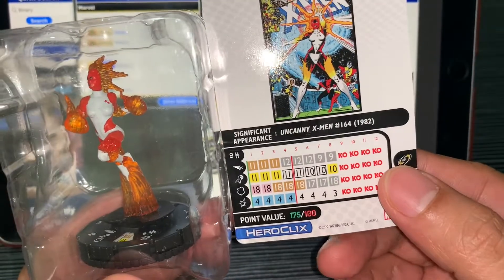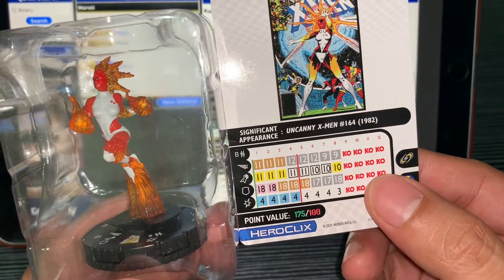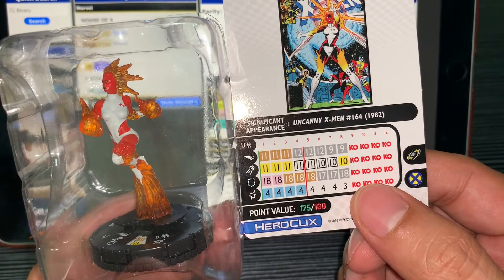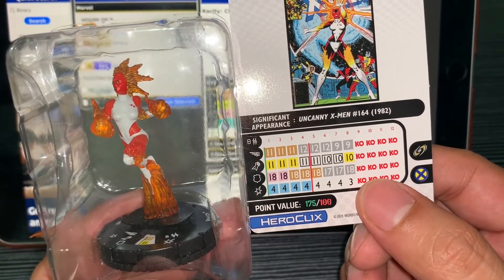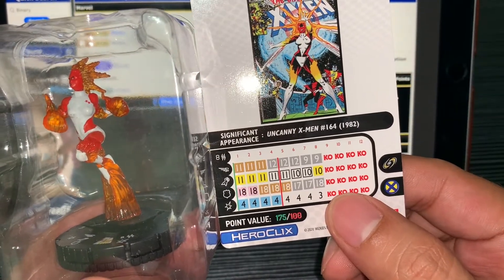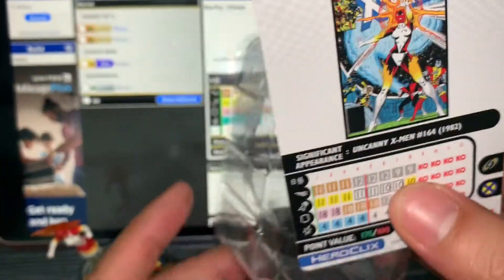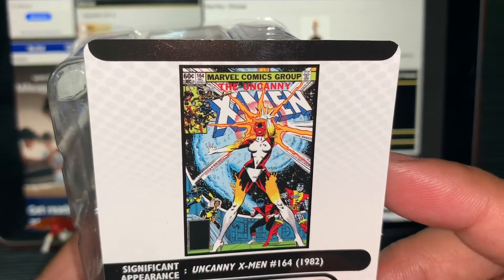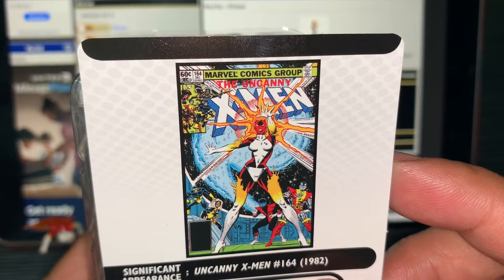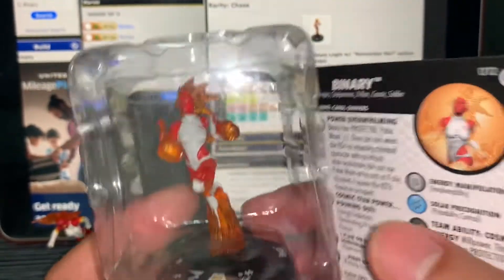Let's take a look at her dial. She still has Hypersonic Speed, 11 attack, 18 movement, 4 defense with Prob, Invincible, and Pulse Wave. Top click is 175 points, but I'd rather use her on the 100-point line with that special attack power to begin with. She loses the Prob, but 11 is a decent attack value. She has the Cosmic and the X-Men team ability. Special appearance in Uncanny X-Men number 164, 1982.